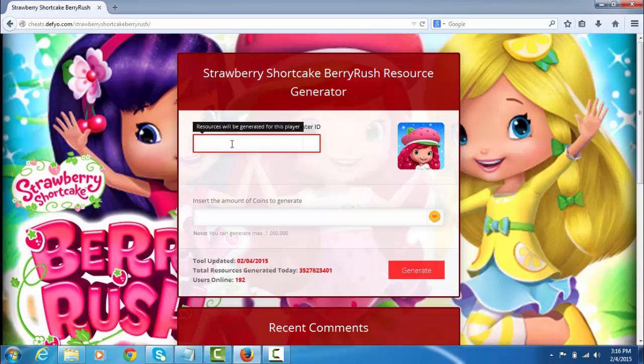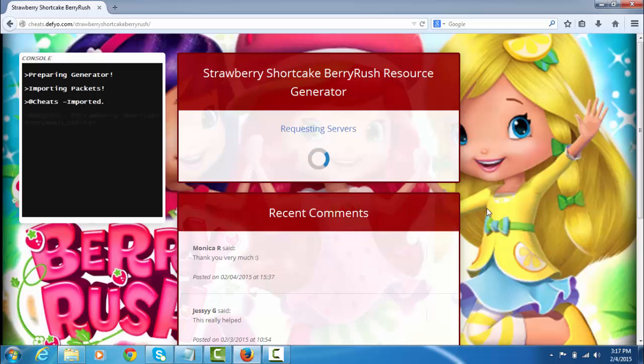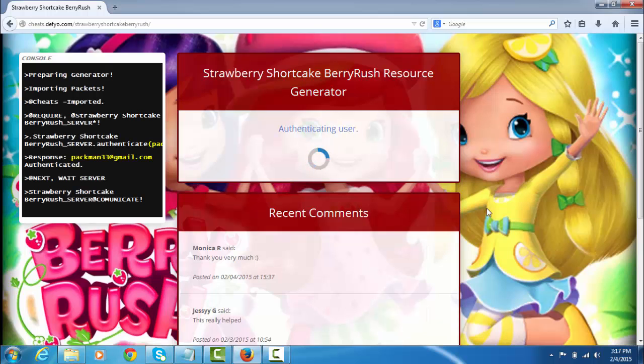Enter your username or ID — in my case pacman gmail.com — then enter the amount of coins you want to generate, and click here.